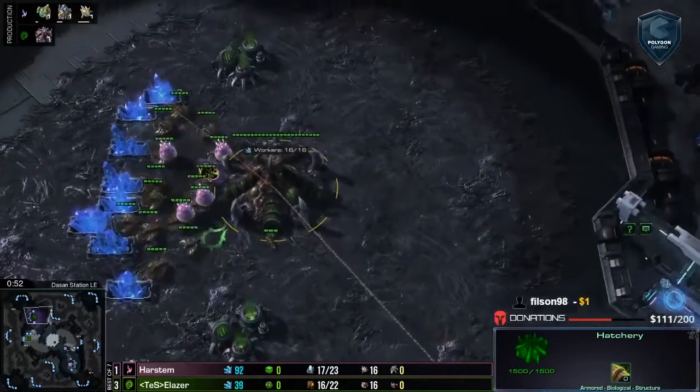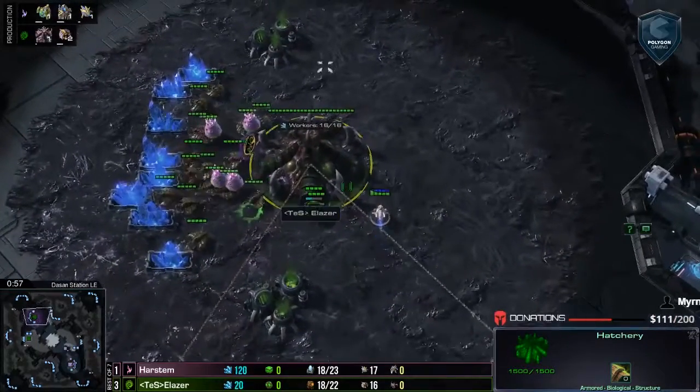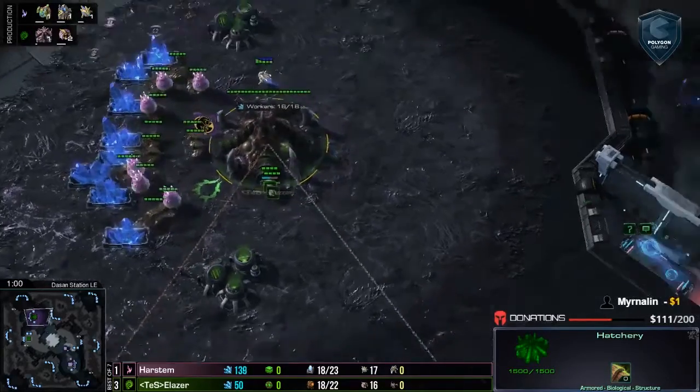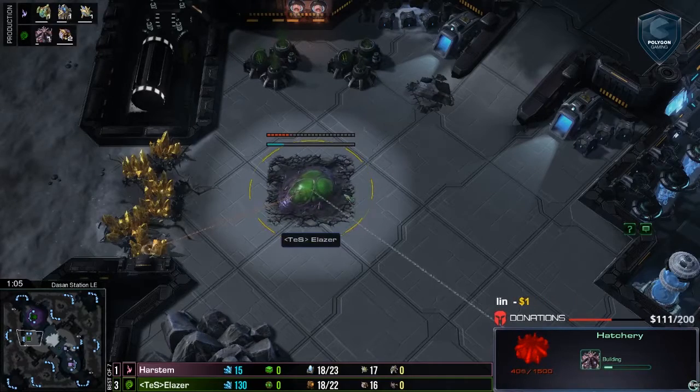Spawning in the top left corner, it's the Green Zerg, up 3-1 in this best of 7 — it's a Laser. Alright guys, this is Dasan Station.